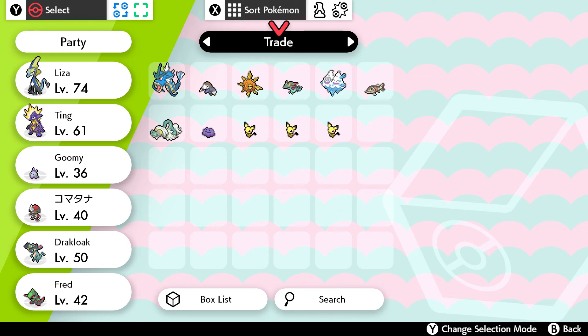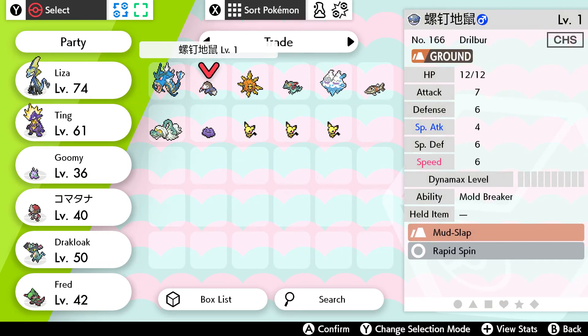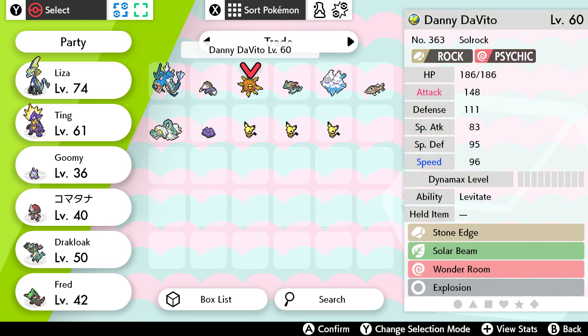Hey dear sis, welcome back to Pokemon Sword. Before we go over that giant hill, I'm gonna do some surprise trades. I was messing with surprise trades in between videos, so this is what I got from other people. I got a level 56 Gyarados from Japan, and a Chinese Drillbur level one.